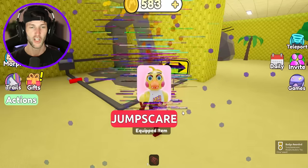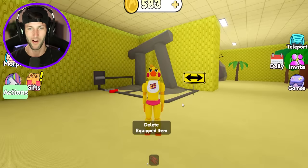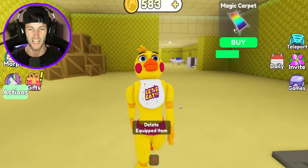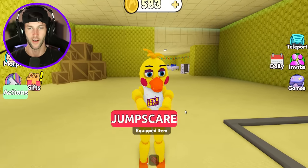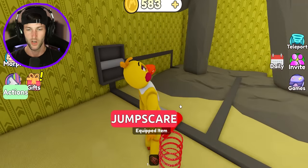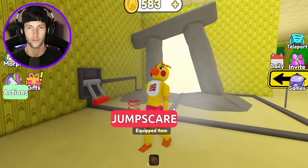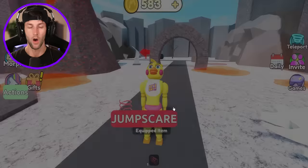Now unlock this morph — we got another Chica! Toy Chica! Toy Chica and Bonnie are at the bottom. Toy Chica is so colorful, dude. I love Chica. She always tries to jump scare me. Let's see what this does — we just opened up a teleporter. Where are we going? We're going into another area — it's like an outdoor snow map with volcanoes.